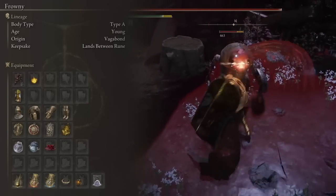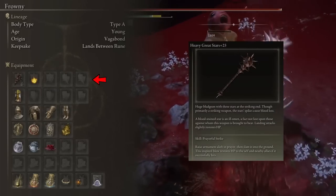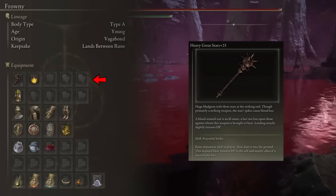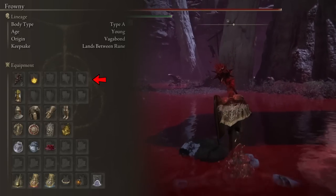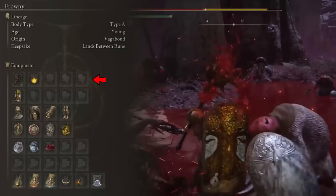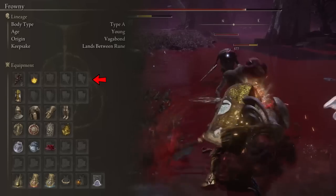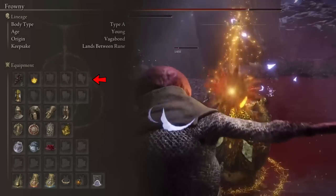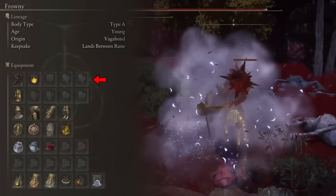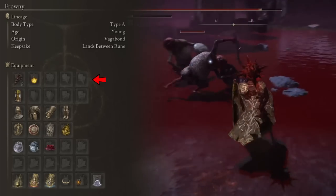Moving on to equipment: when the build is finished, our weapon of choice will be the Heavy Great Stars. This weapon combines key characteristics that make it the perfect armament. First, it is a Strength-based weapon that favors the Heavy affinity, meaning we get maximum scaling out of our Strength stat. Second, it deals Strike damage — not many enemies resist this, and a handful are really weak to it, so this weapon performs magnificently in situations where others would fall short.